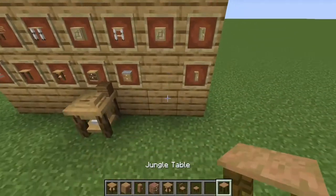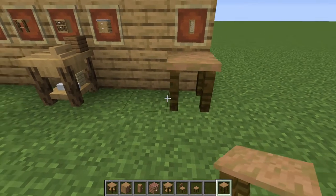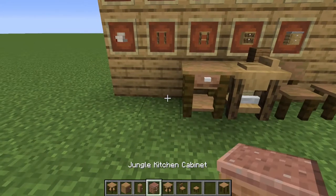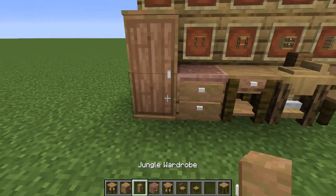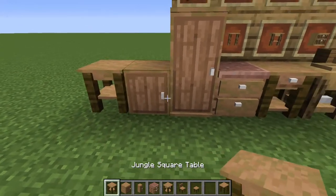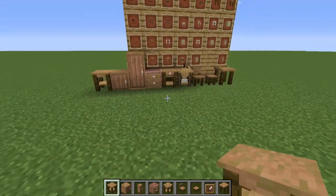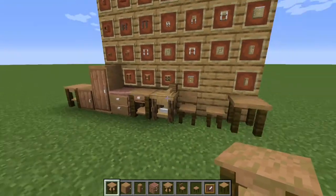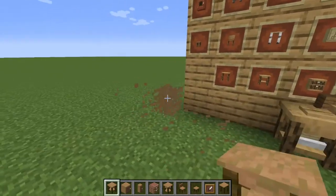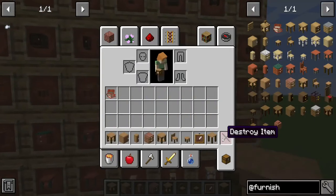From the jungle area we've got the table, stool, chair, bedside table, kitchen cabinet, and general wardrobe. Here they all are — and that was the jungle. Let's move on to the next one.